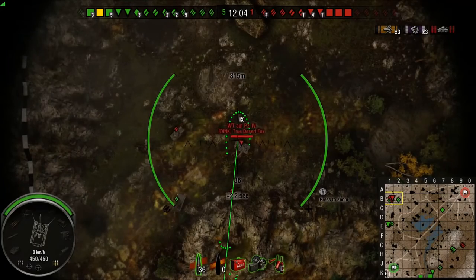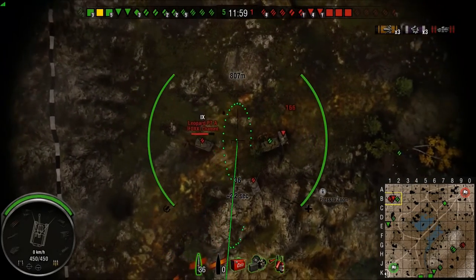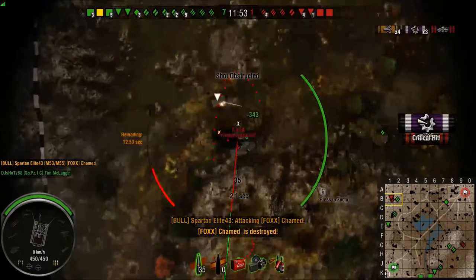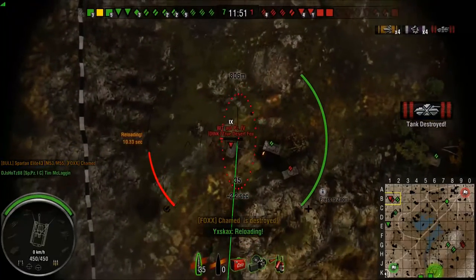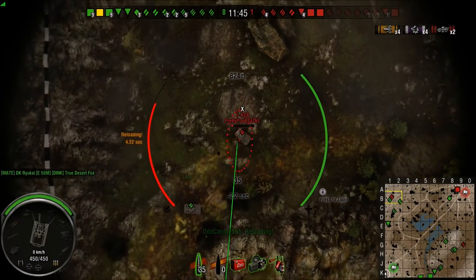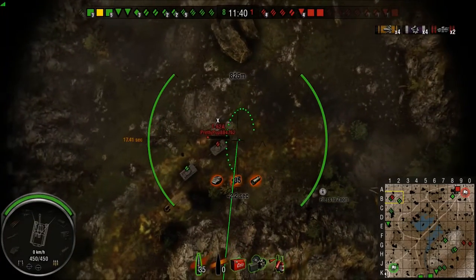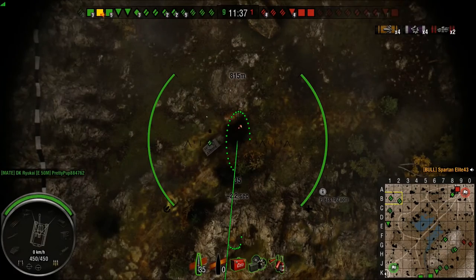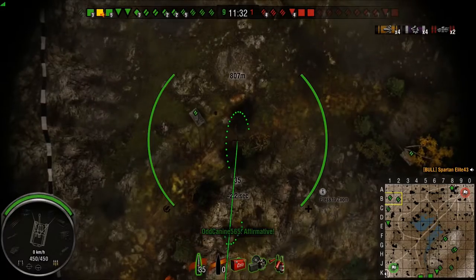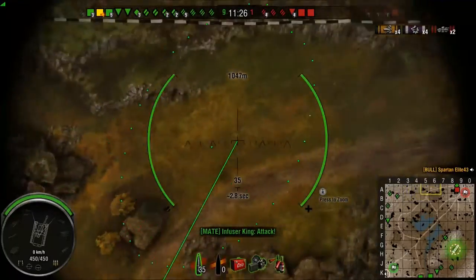Right here we've got three tanks surrounding our E-50 and they're going to tear him to pieces. So I get the shot, line up, pull the trigger, and I get the Leopard for another 1200-damage roll. Broadside on to a 155mm howitzer — that's a paddling. We managed to help this E-50, and it comes down to him ramming the last guy. He's heavier, takes no damage himself, and rams the other man to death. A very good move by him — we just took that left side and shoved it down their throat.